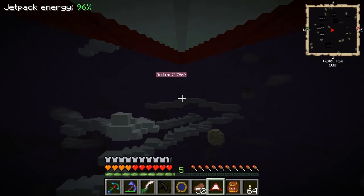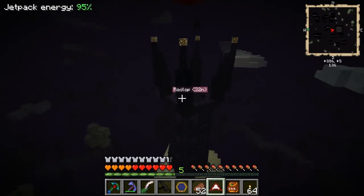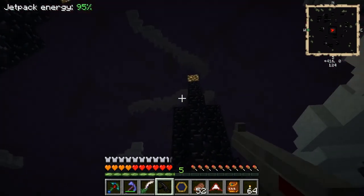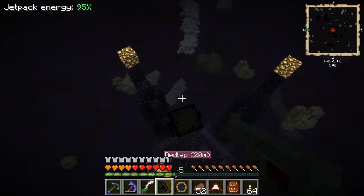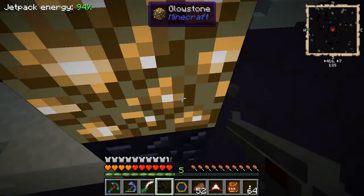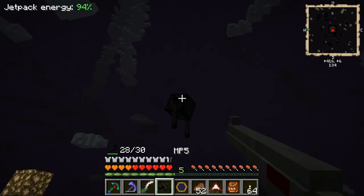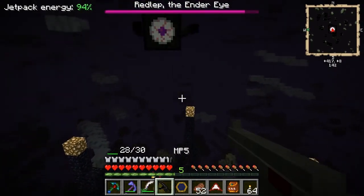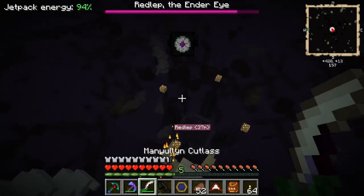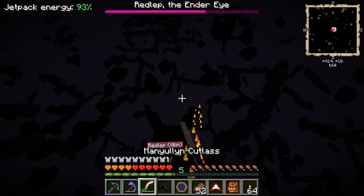These are called obsidian towers, I think. There he is. Where'd he go? I flew right through him. Ender Eye - and it's a boss, of course. So let's see if I can stand here. I need to reload. He's not bothered. Can I hit him? I don't think I'm actually doing any damage to him - I need to stab him. He's pushing me back. And he cursed me and gave me nausea.